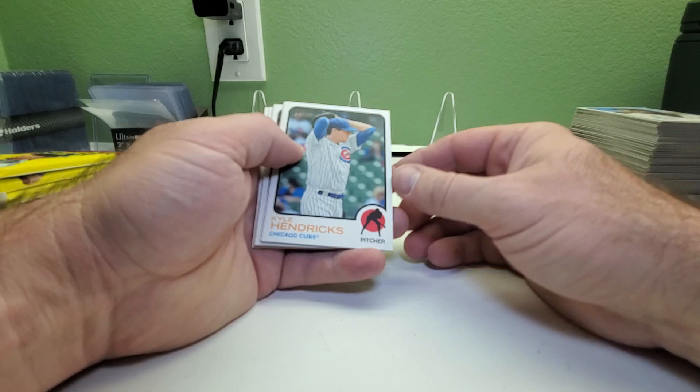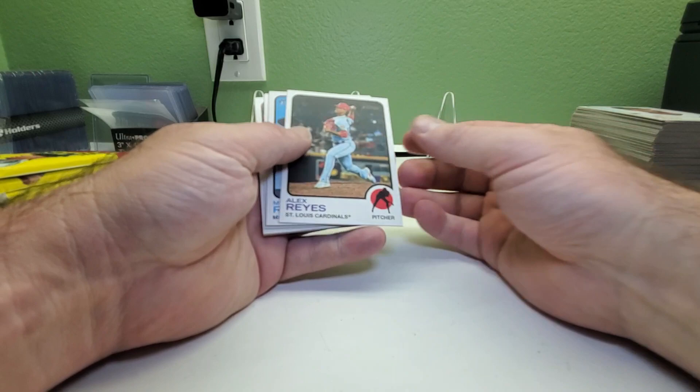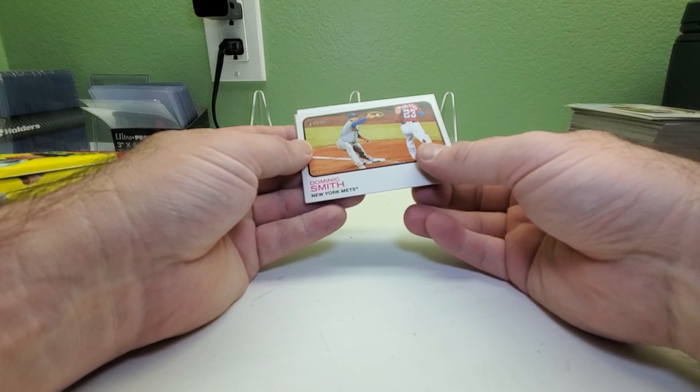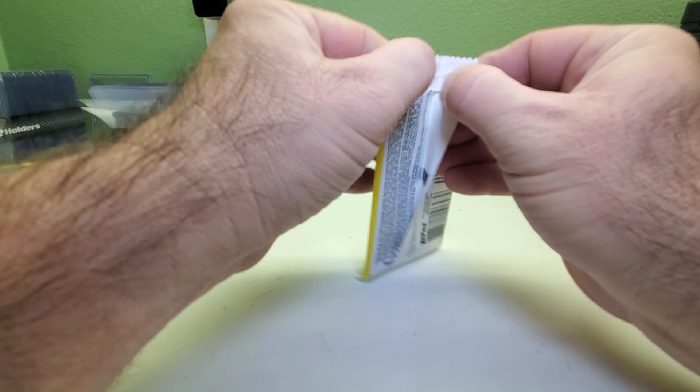Kyle Hendricks, Luis Garcia rookie card — already starting off with some new names we haven't seen in the other boxes. Alex Reyes, Miguel Rojas, Corbin Burnes, Sonny Gray, Dominic Smith — okay, we saw him — Luis Arraez — saw him too — and Marcus Semien. No short print in that first pack. There is a short print in this second pack though. Hans Cruse, okay we saw this one — the pitchers for the Orioles break. Phil Goldschmidt.